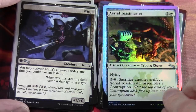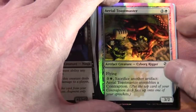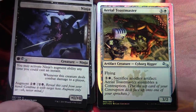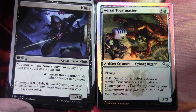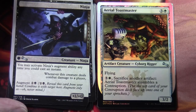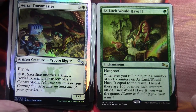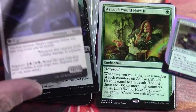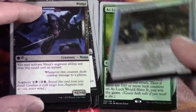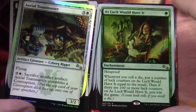So this is an interesting thing — we've got this sort of foiling effect here. Moving on to our uncommons, and I'm not sure exactly how they're doing all the foil cards, but we'll see as we open the packs. Aerial Toastmaster — two and a white, three/two artifact creature cyborg rigger with flying. Three and a white: sacrifice another artifact — Aerial Toastmaster assembles a contraption, put the top card of your contraption deck face up onto one of your sprockets. We've had a few uncommons so far; it's difficult when half the cards are missing and you lose track of where you are.